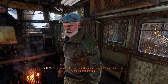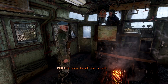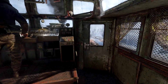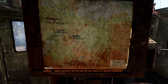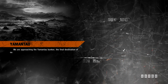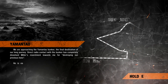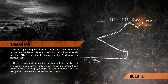You really kissed some ass there, Miller. I'm so excited my hands are still shaking. This is incredible! Artyom, you should take a look at the map — we are heading almost straight to the Yamantau complex. Katya and Kress tell me that the line there is in decent condition, which is surprising given the number of priority targets there. Miller believes that we'll get all the answers, he will be pardoned as well as Anna and I, and we will all return home to the metro. Do we really want to go back to the metro, though?